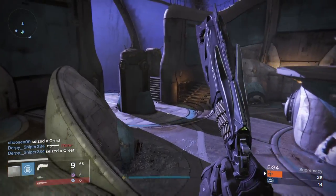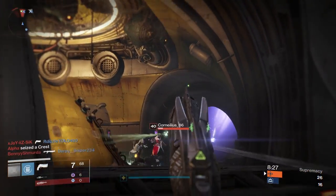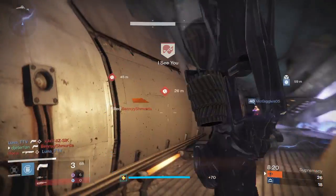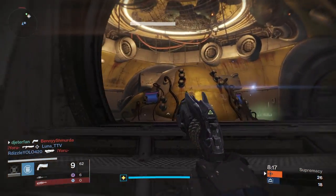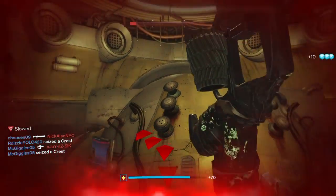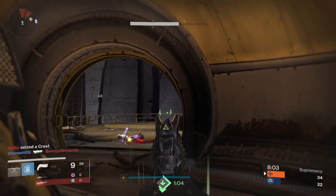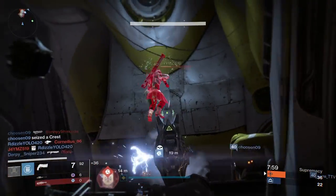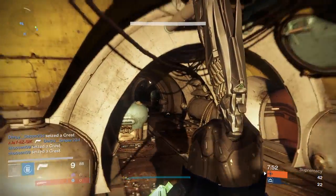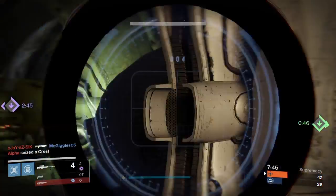All you really need to do for this whole method is get all of the Bounties you can completed from the Vanguard, the Crucible, and She-Ra, then complete them and pop them all at the same time. Like I said, I don't know if this is a guaranteed foolproof method to get the Bounty, but this is the method that me and a few friends used to get Thorn very quickly — only about a week and a half on both characters. One time I got the Thorn Bounty on one of my characters having only run three Bounties, and popping them all at the same time I got it on the third Bounty. On another character, when I popped about 14 Bounties all at the same time, I ended up getting it around my seventh or eighth Bounty.